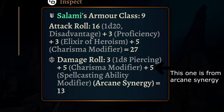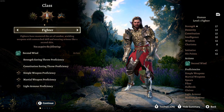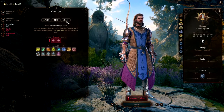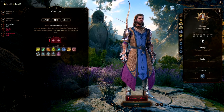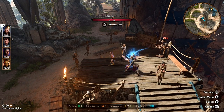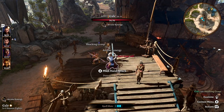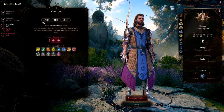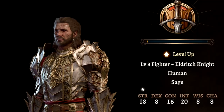But Fighter has no spellcasting modifier, so I turned it into Eldritch Knight. But Eldritch Knight was weird — it said it used Wisdom in the leveling menu, which wasn't true, because when you tried to use the cantrip it would miss frequently, and the Arcane Synergy spell modifier damage would only increase by like one. That's because the spell modifier isn't actually Wisdom — the menu was wrong. It was actually Intelligence.